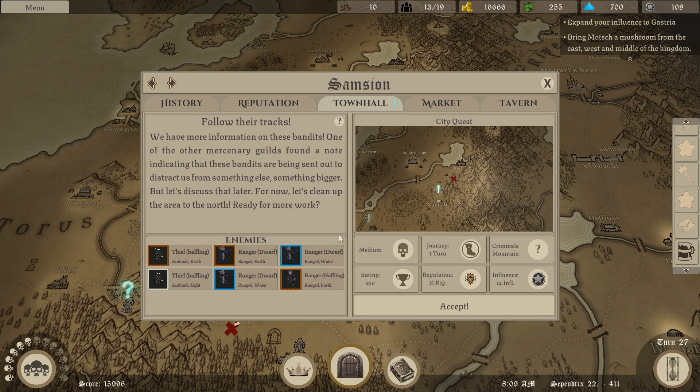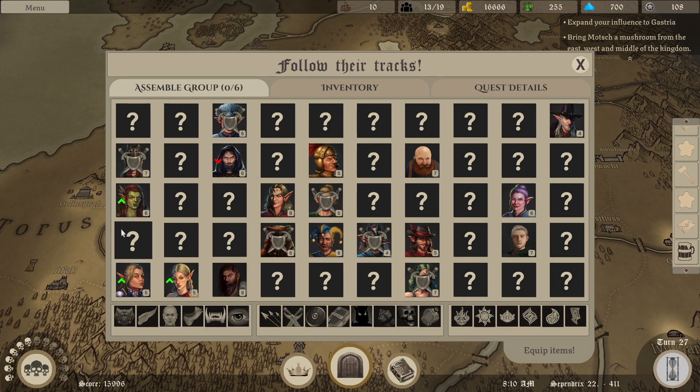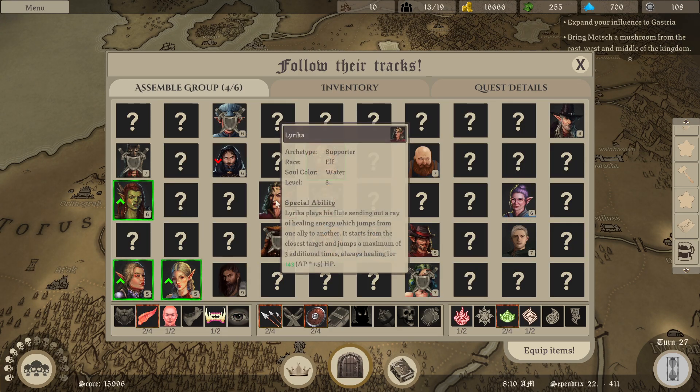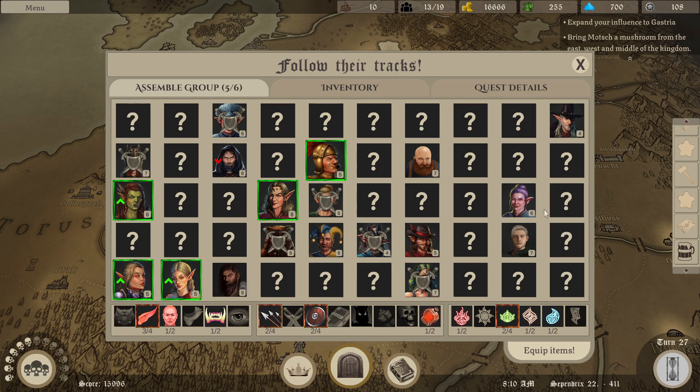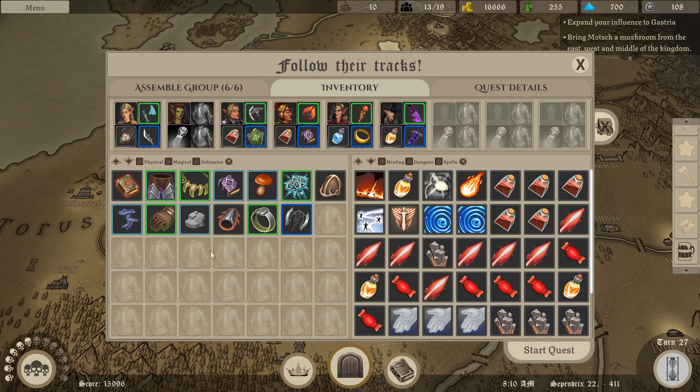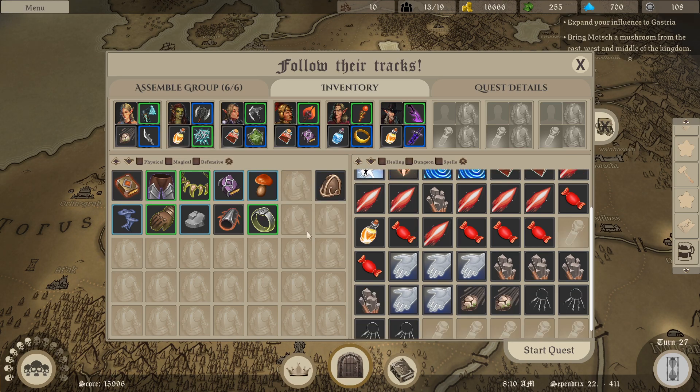Follow their tracks. We have more information on these bandits. One of the other mercenary guilds found a note indicating that these bandits are being sent out to distract us from something else - something bigger. Let's discuss that later. For now, let's clean up the area to the north. Ready for more work. We'll bring a couple of archers, a couple of fighters - actually let's bring Glorious, a healer, and Balkmar. He's a little lower level, he needs some experience. Let's give her attack damage and an attack damage potion.